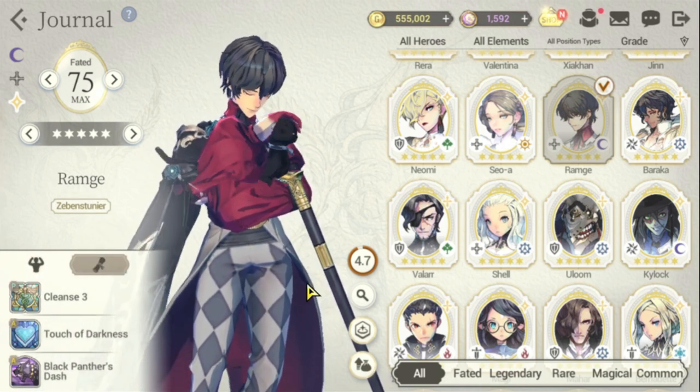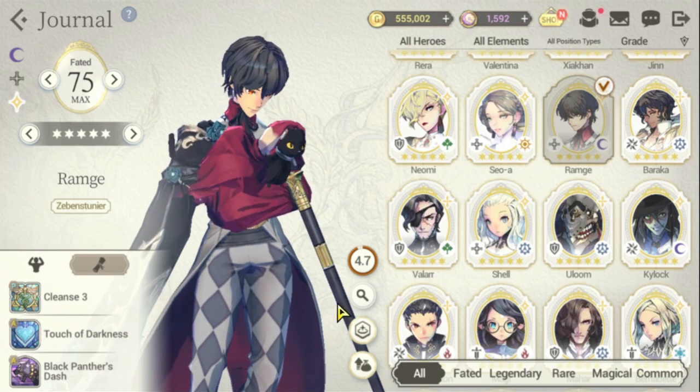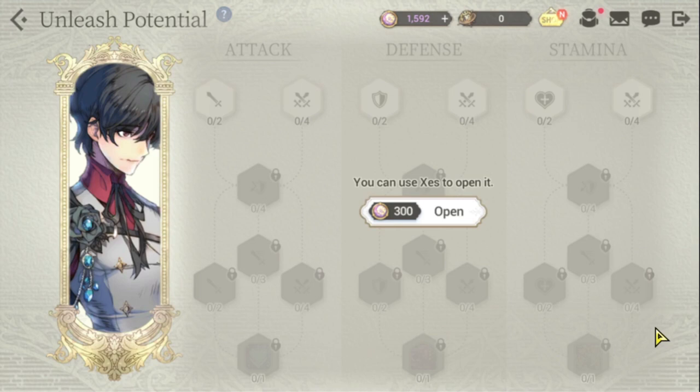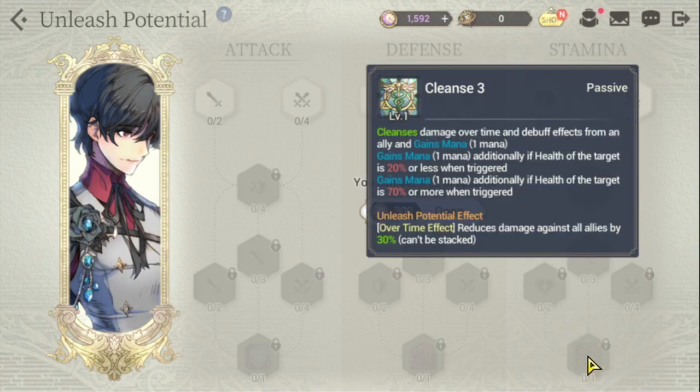Ramji is a bit unique because he has a very good addition to his passive for his Cleanse 3 — an overtime effect which reduces damage against allies by 30%. Ramji has this special skill; I think only three heroes have this in the game, including Seowa and Shell, which I'll discuss later.